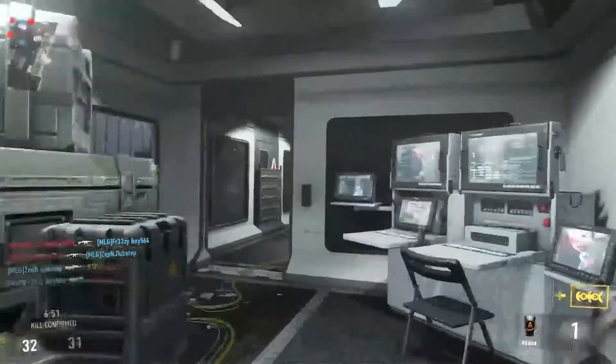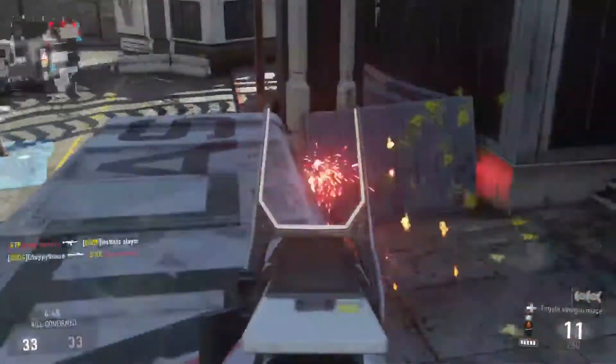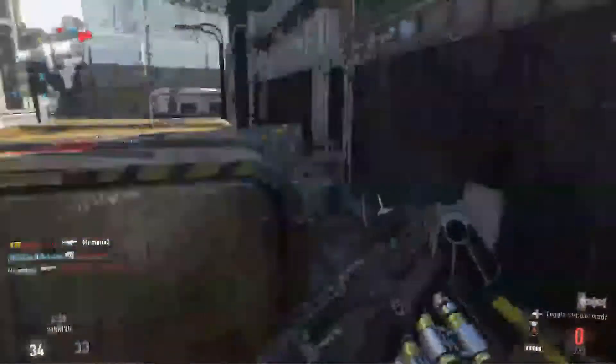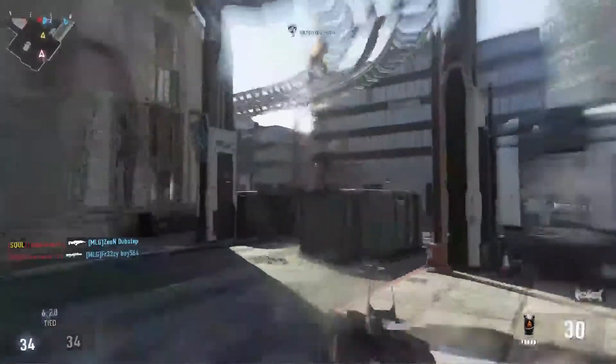For example, for boots I was thinking you get like a five percent movement increase for elite boots, or you can jump higher with your exosuit. For the knee pads, I was thinking you could slide further - that'd be a pretty good one.